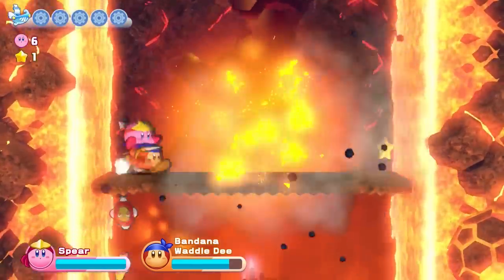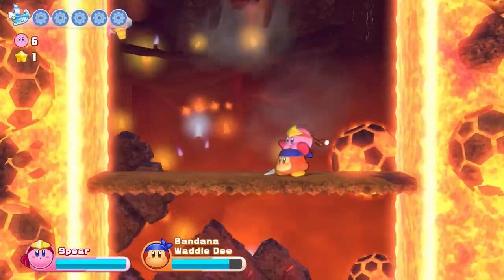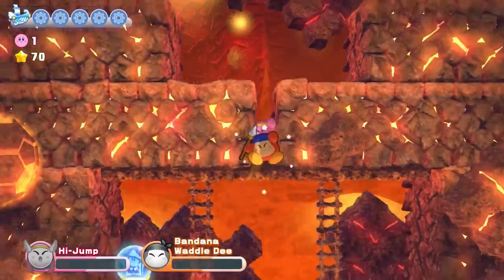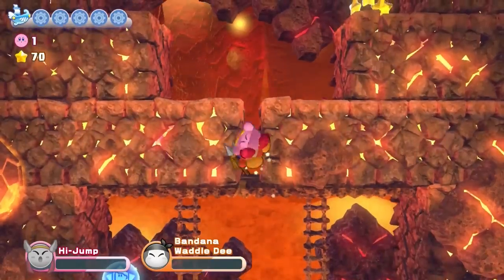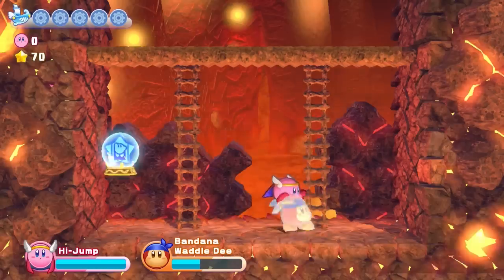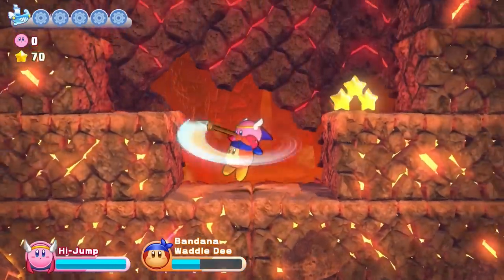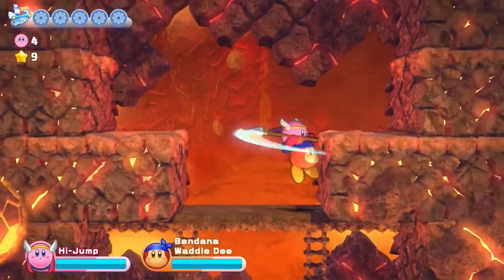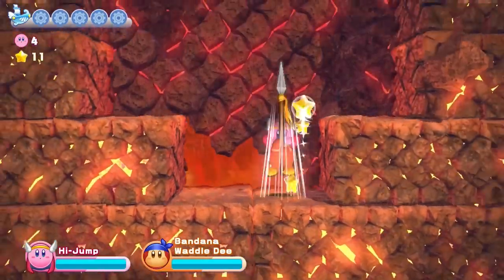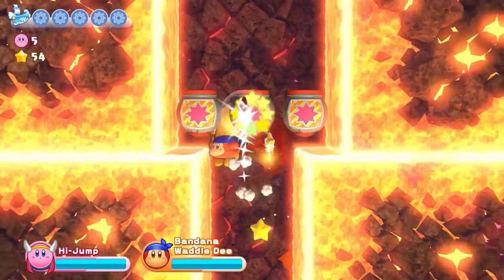That brings us to Dangerous Dinner, where Stage 2, after a knock-down drag-out elevator fight, presents us with a vertical section. The Waddlecopter just does not possess the sort of verticality — and certainly not the speed — to get us past this section. And since we're playing as Waddle Dee, we can't just switch to High Jump and get past it. That means we're stuck with regular jumps: specifically 8 of them, bringing our running total to 35.